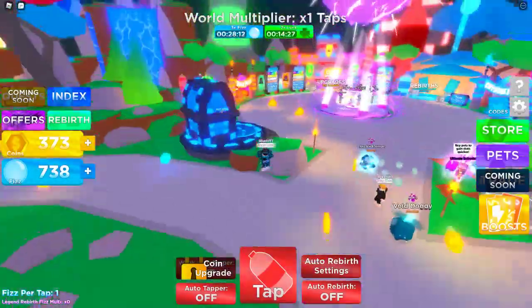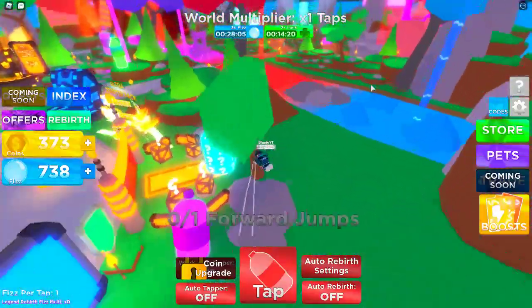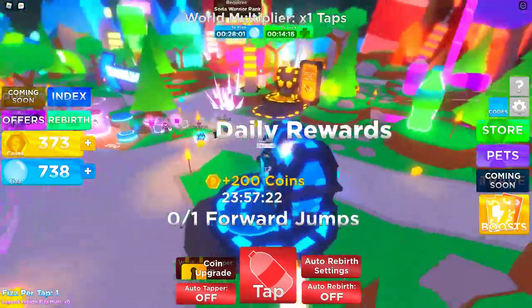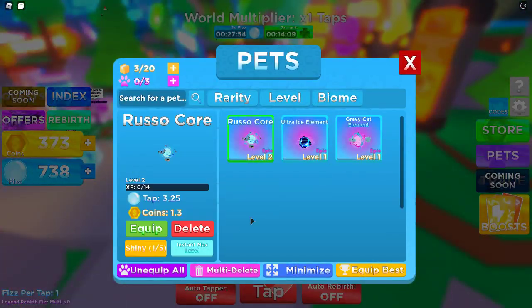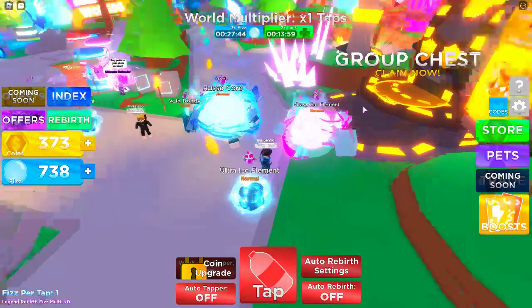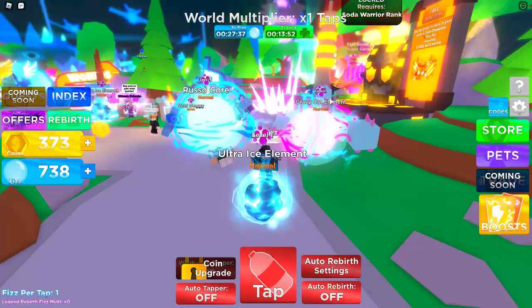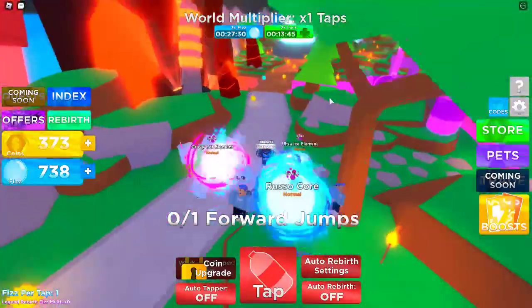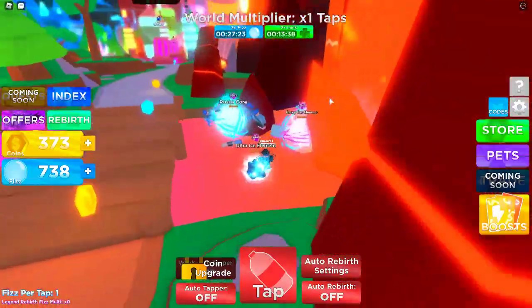That is all the codes! I hope those codes made you OP. Comment a game you want me to do a code video on. This game is really cool and I'll leave a link to it in the description if you want to play it. Look at the pets I got — I have the Russo and an ultra ice element, I'm not sure where I got that from. And then we have the gravy pet. These pets look really cool, so I'd recommend redeeming these codes. Let's end it here — if you enjoyed, don't forget to use my Roblox group and my Discord in the description. Like, subscribe, and comment, and I'll see you in the next video. Bye!